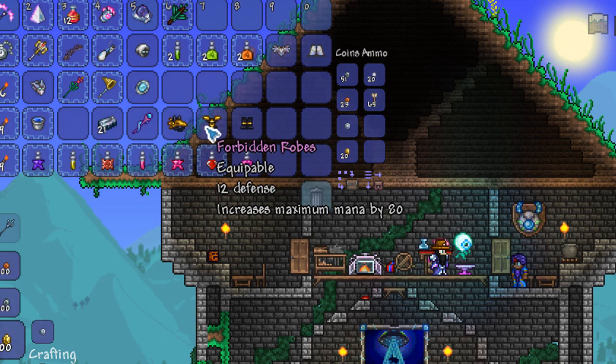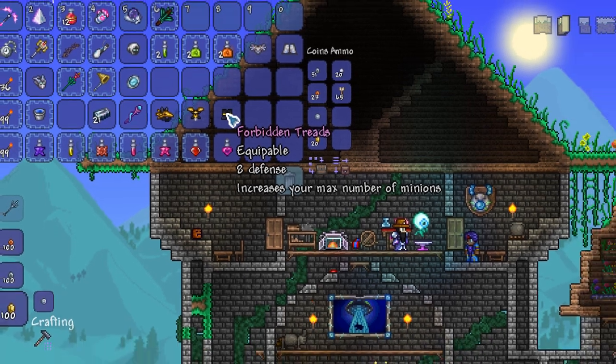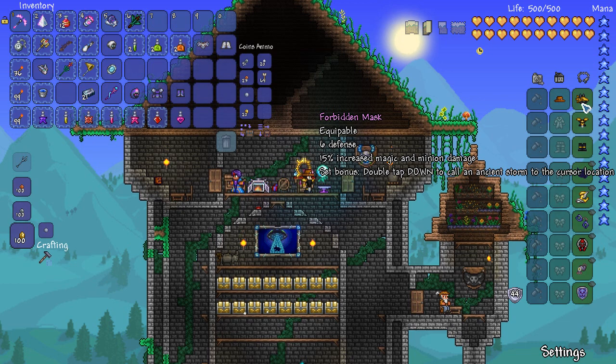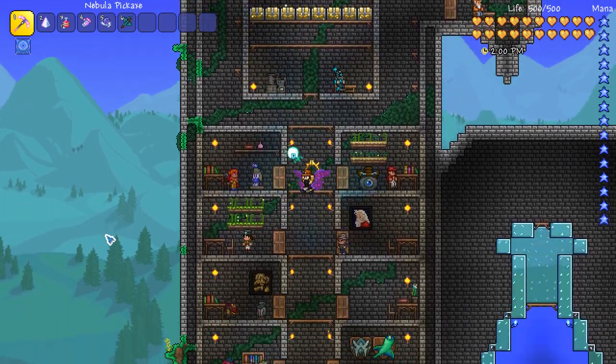The second piece gives you 12 defense and increases maximum mana by 80. The leggings give you eight defense with an increased maximum number of minions. I'm going to equip it all now. The set bonus: double tap down to call an Ancient Storm to the cursor location.